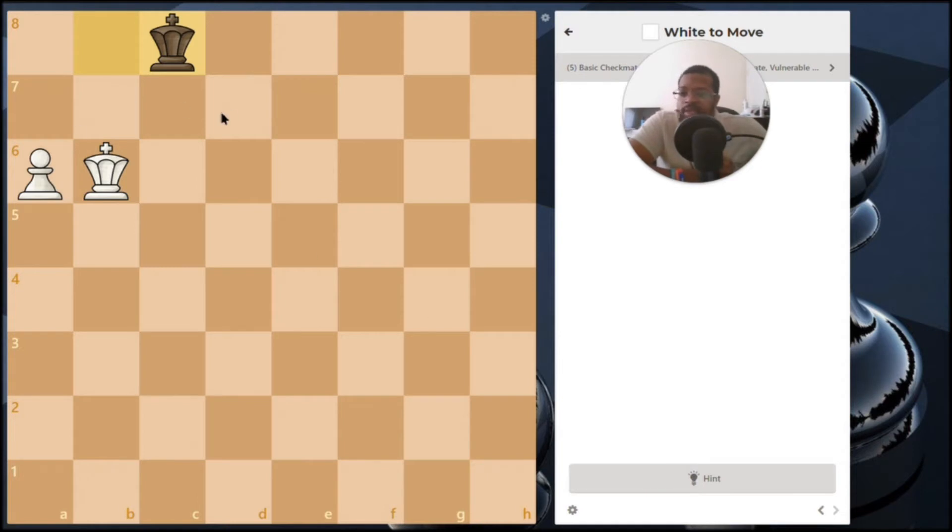This is a very common chess ending, so if you ever come to this ending I definitely want you to know how to win it. The only way black can draw the game is to stay in front of the pawn. In this case black decided to go the wrong way. Had they gone the other way, white moving the pawn up would be stalemate, because the pawn controls that square and the king controls that square — black's king would have nowhere to go.